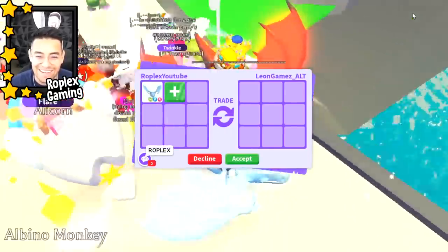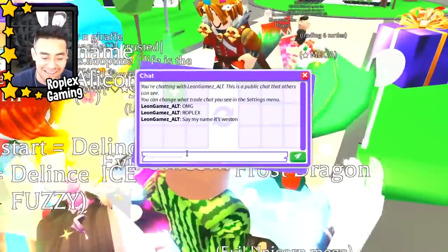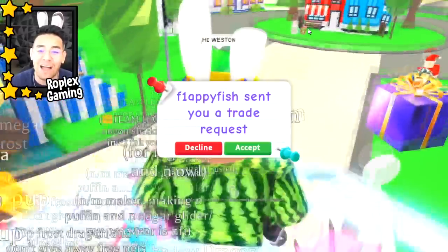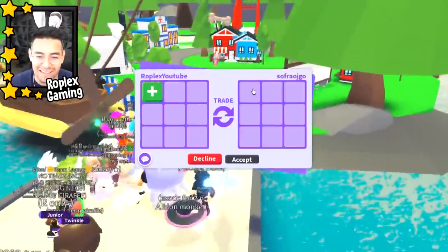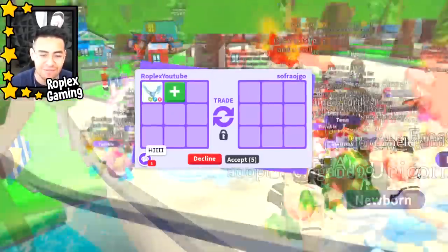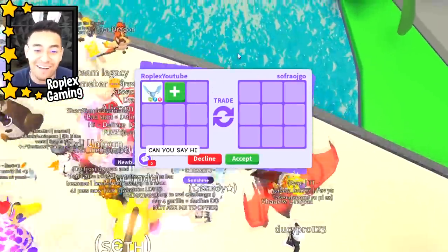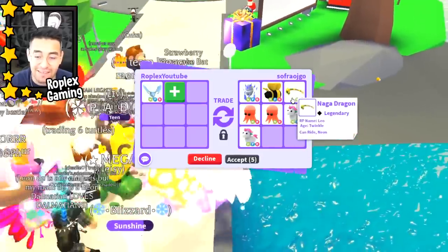Somebody has a mega shadow dragon — oh that is nice! Who is... I think that's Weston. Hi Weston! He's not even asking me, he's telling me — let's decline him. Oh, that's Ryan Here To Play — this dude is rich. He's not even gonna accept my trade request, he might be busy. Sofra OJ Go says hi. Let's put up the neon frost dragon — and again, if we don't trade it, something's gonna get traded this video. They are putting up a neon ice and a lot of good neon pets, even a neon naga dragon.